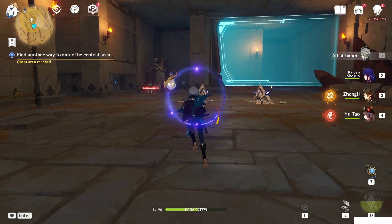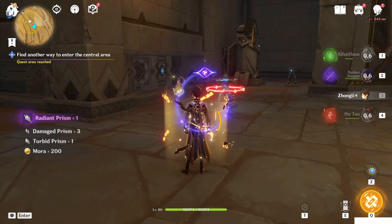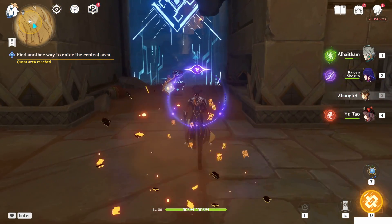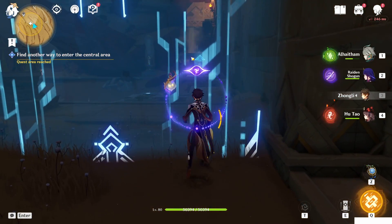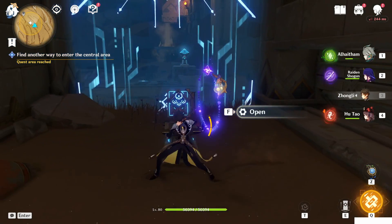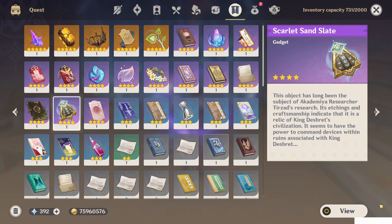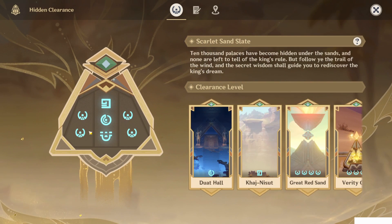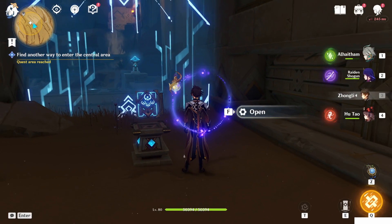Once you're inside, let's kill these two enemies. Once you're inside you can open this gate so you will be able to reach that point faster. You should already have all the other four clearances if you completed — as I told you at the first episode of this series — the Golden Slumber and the Dual Evidence quests to get all the other six clearances. You can open this door.